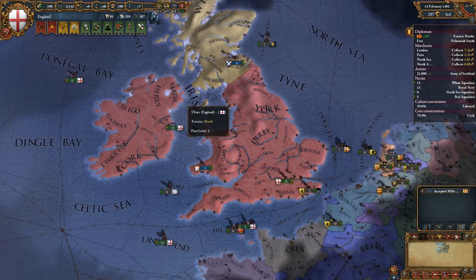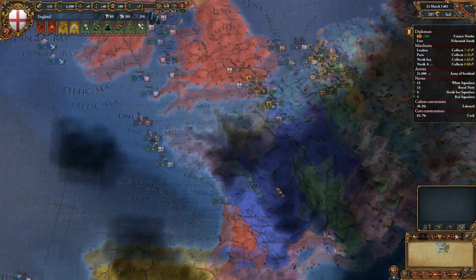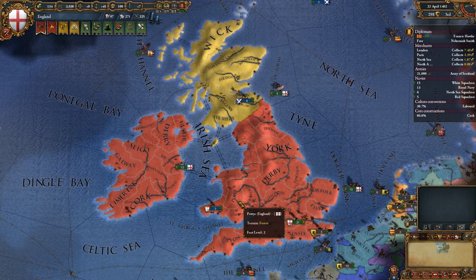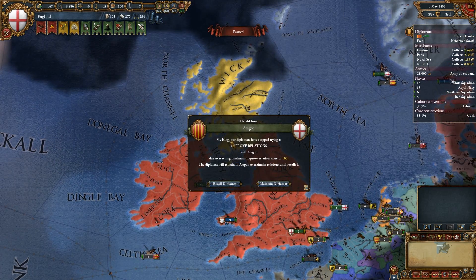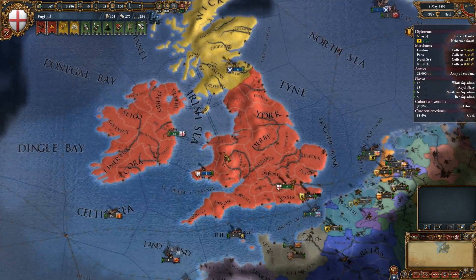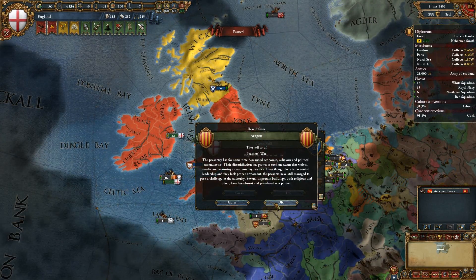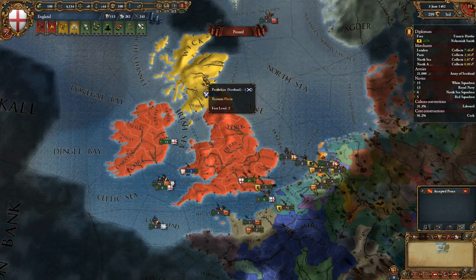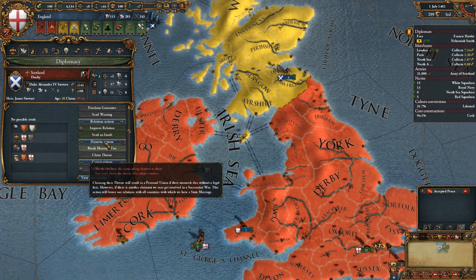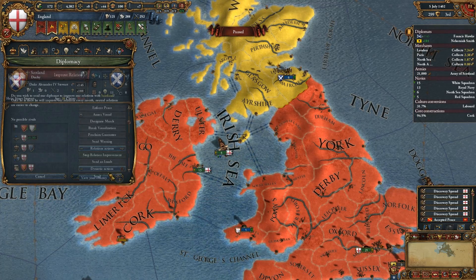Missionary strength and tolerance of heretics — we'll just pray a little bit harder. We've already parked the army, there's not really much else we can do. I'm wondering if you can actually see whether the integration process is visible anywhere. We'll recall you — and in Flanders, now it's your turn. Improve relationships — excellent. If I could see where we are with the integration process, that would be nice.